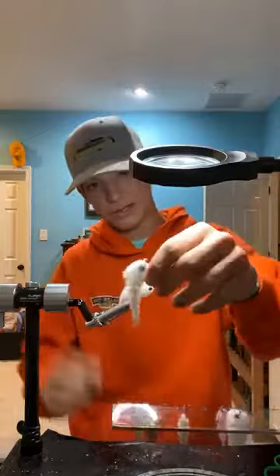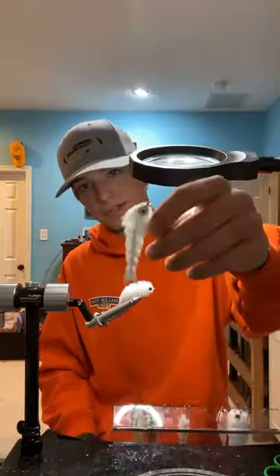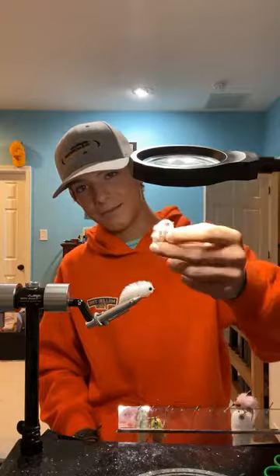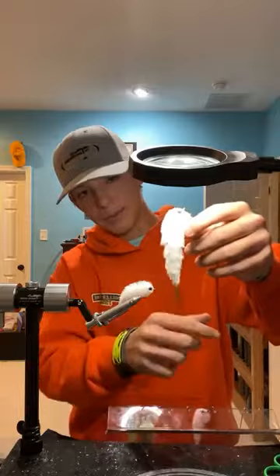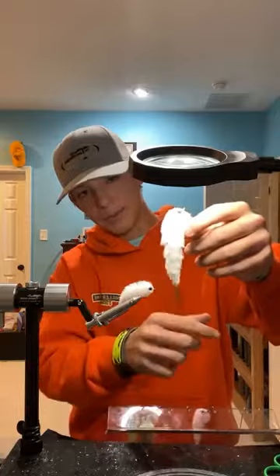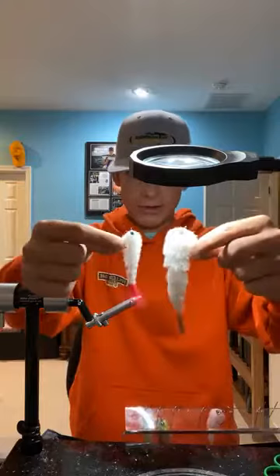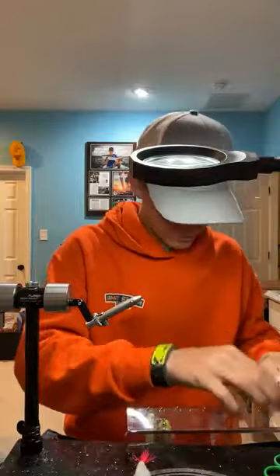I've tied them up to this size. You can make them bigger, bulkier. This one actually caught some false albacore recently. Here's one that's really beaten up — that one used to be all white. You can tie them that size; that's the micro finesse changer. Here's just a regular finesse changer — this one has a blade on the back end of it. So here's a side by side for the micro and the regular sized changer. The shanks are completely different, but they still swim just as good as the larger ones.